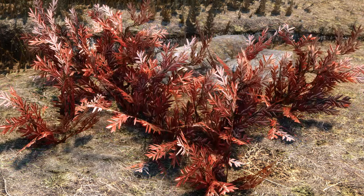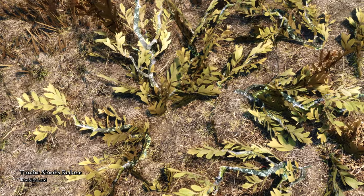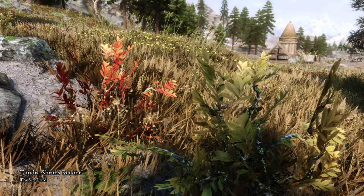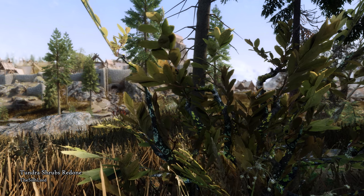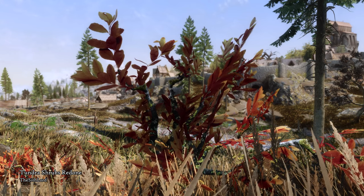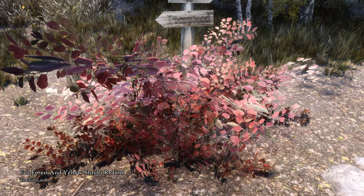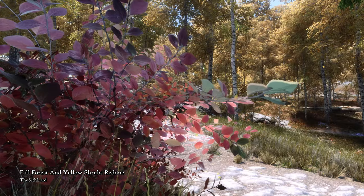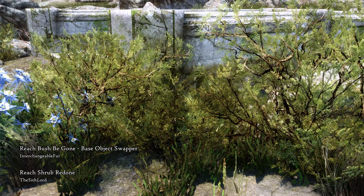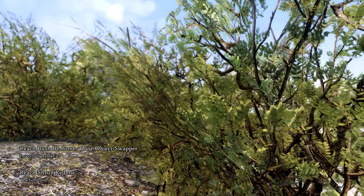We also want to replace the ugly shrubs infesting Skyrim — they are everywhere. Tundra Shrubs Redone gives them a nice facelift, and now they're just pretty and unproblematic. There are 1K, 2K, and 4K options, and the mod replaces all three variations of the tundra shrub. We'll also overhaul our Riften shrubs with Fall Forest and Yellow Shrubs Redone, as well as Reed Shrubs Redone from the same mod author. You can get the all-in-one mod too for easier installation.